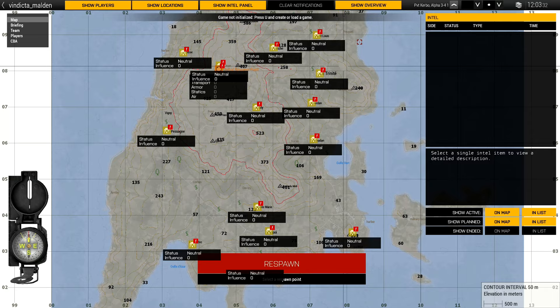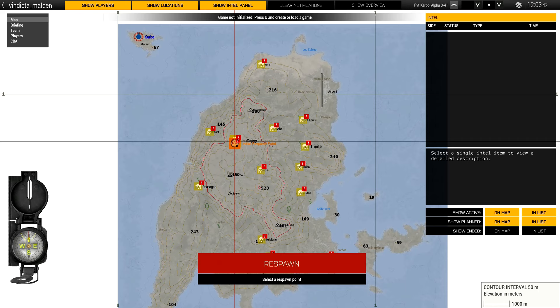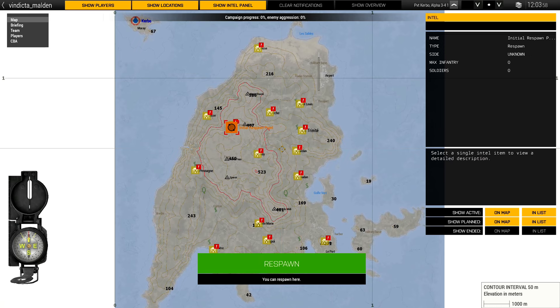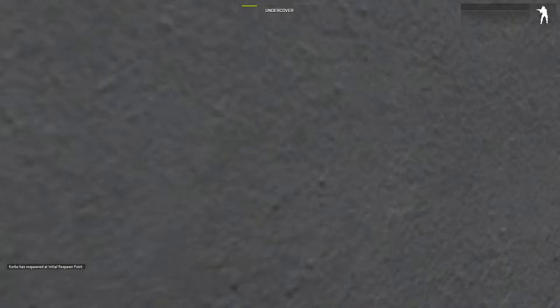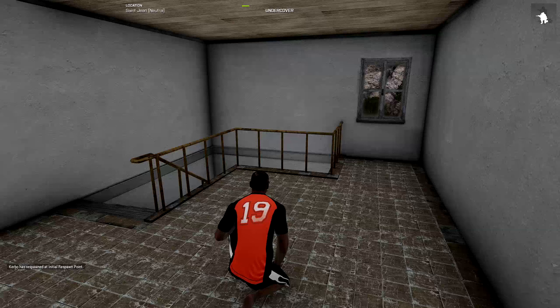I'm turning off the overview. We're up here in Saint-Jean — this is our initial respawn point. We can always respawn here no matter what, and once we build camps or take over areas, we can respawn there as well. You always have the option to come back and respawn at your initial spot.